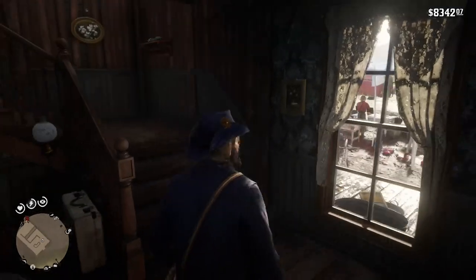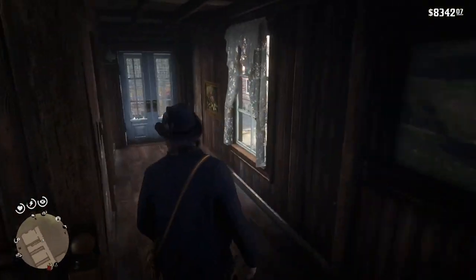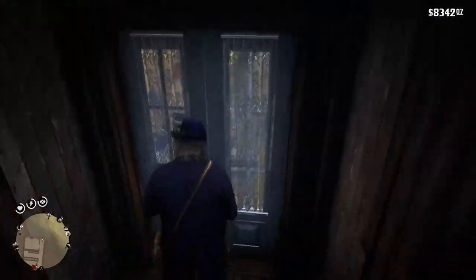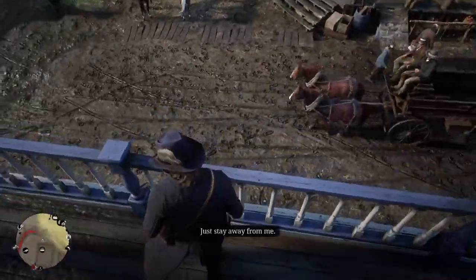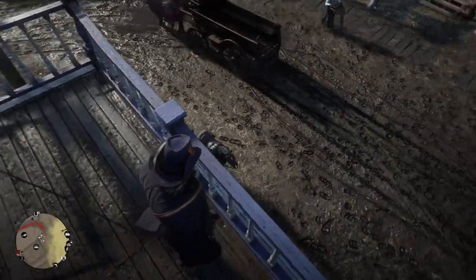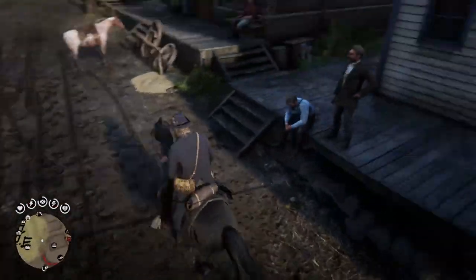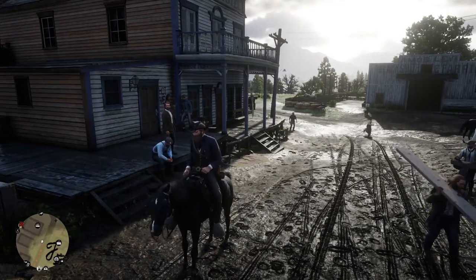There is also a small trick: if you are on top of a balcony or a building and you want to jump down, call the horse and wait a few seconds. It will position itself below the point where you will land if you jump. Then jump down and use the key you normally use to mount the horse. This way you won't take fall damage and you get immediately on your horse.